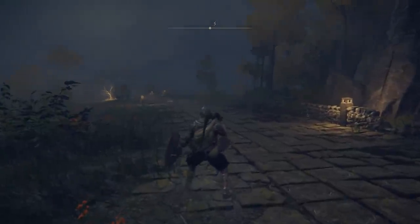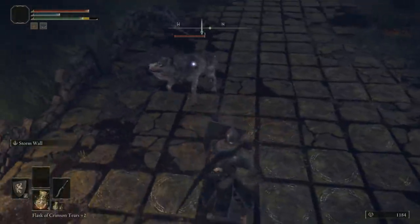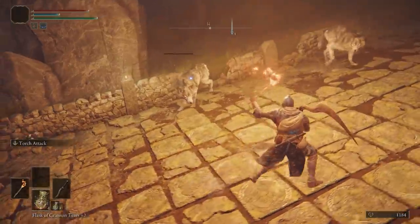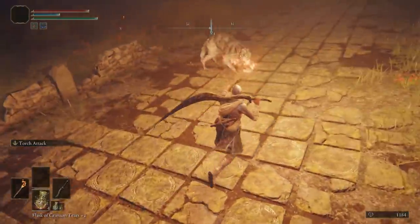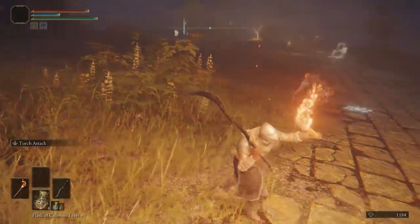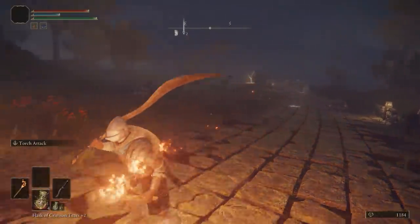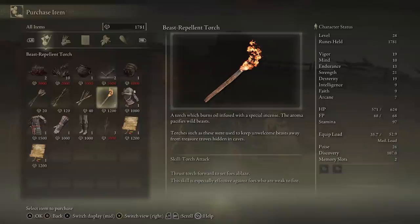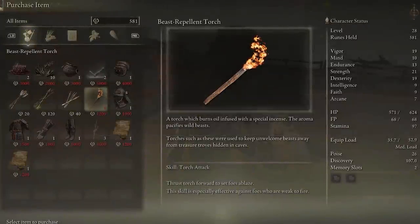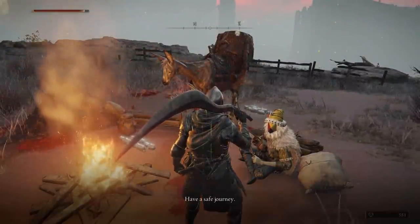The torch doesn't have to explode enemies to be effective though. Did you know it's a perfect solution to scare off wild dogs? Well, I admit I stretched the truth a bit — the normal torch you buy from Calais doesn't scare away beasts, but this beast repellent torch sure does. You can buy it from an isolated merchant in the Dragonbarrow region to the north, and it works on lots of things like wolves, dogs and bears.